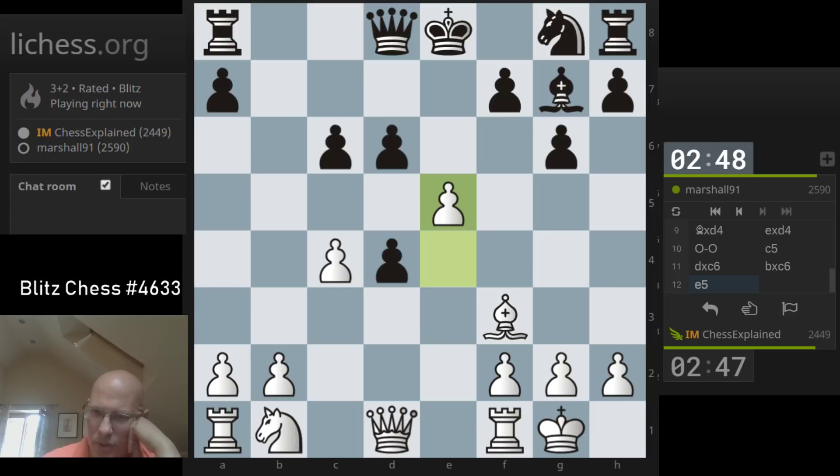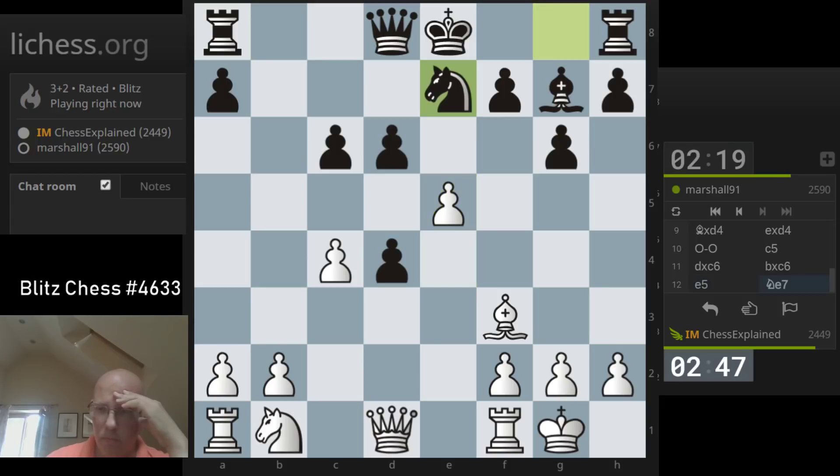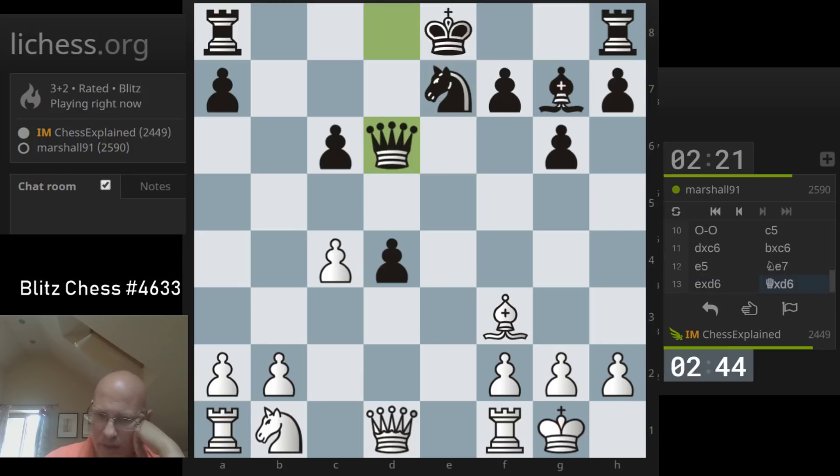G7 looks kind of normal now. It's a little bit odd what black did here, giving me this opportunity. I mean, it's not like I'm winning or anything, but it's a little bit odd that he allowed this. You have to cover C6 somehow, I guess. So knight E7 looks very normal. I guess taking is fine, and black is not in terrible shape here.